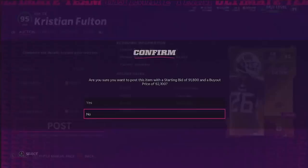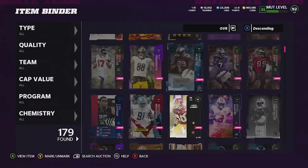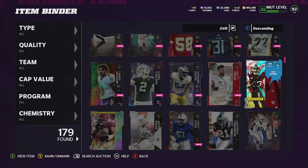Pretty sure every single Backyard Ballers player that wasn't a hero is a NAT. This card is so good — if you guys need a good decent semi-budget corner, Kristen Fulton, pick him up. Somebody got a snipe for around 22k, good for them, but he's selling for around 73,000 coins so we'll go ahead and post him up.